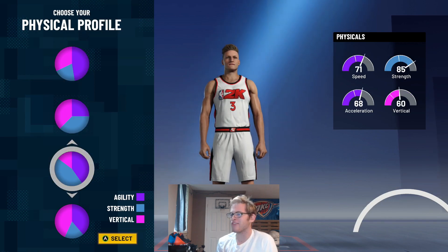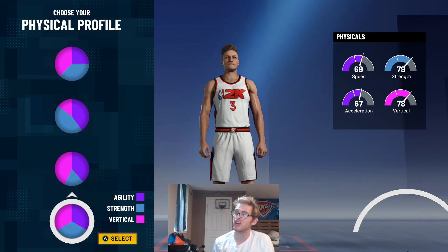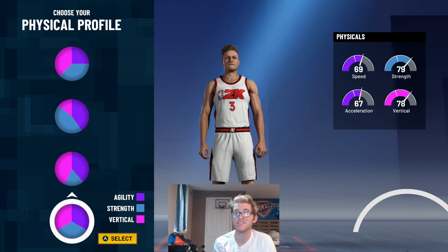When it comes to the physical profile, Anthony Davis is an athletic monster. So I'm going to go with the balance chart. He's extremely strong, extremely athletic, and quick for a big guy, so I can see the argument for all of these. I'm going to go balance just to get the best of everything so we don't lack in any of the categories.